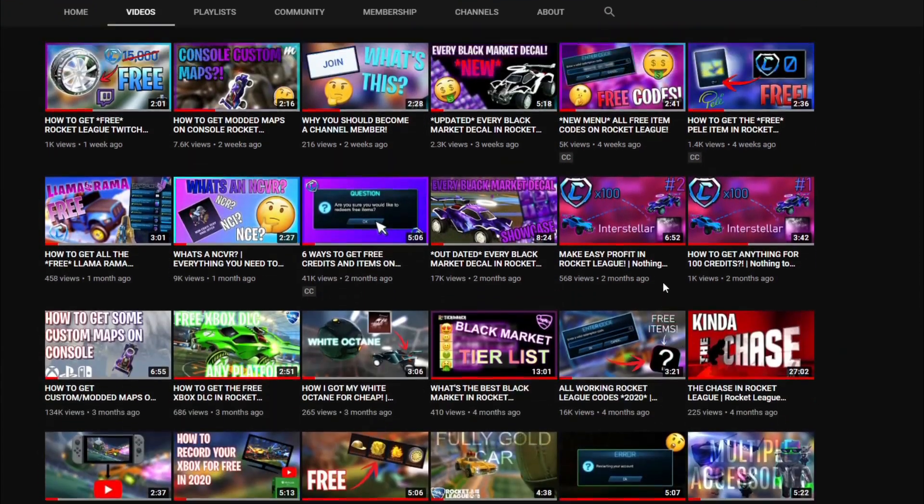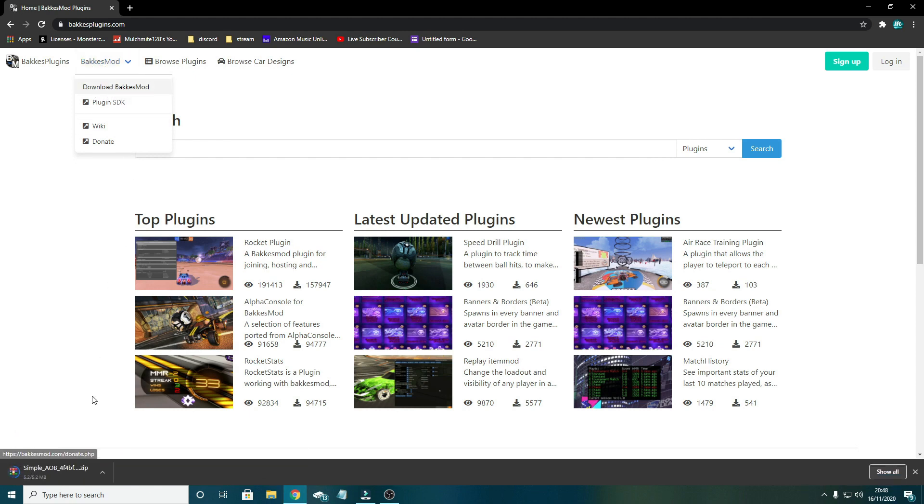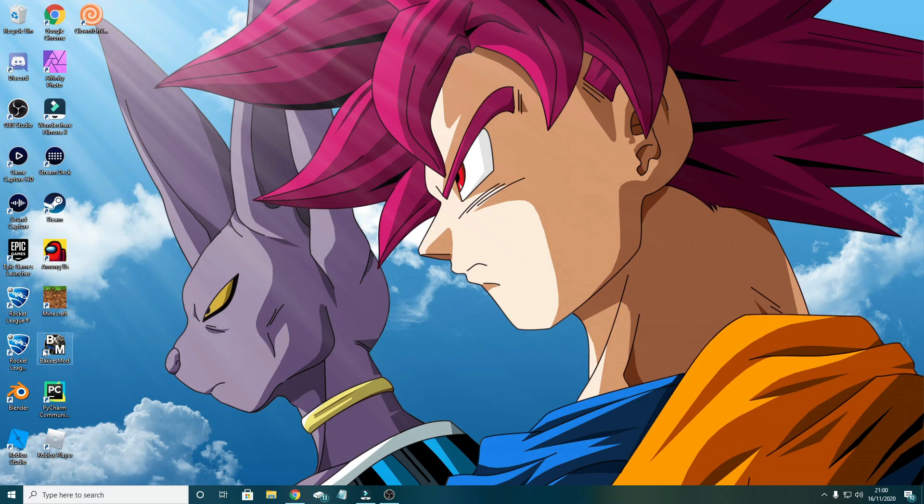Now you know a little bit about BakkesMod, I'm going to show you how to download it. You'll need to go to bakkesplugins.com, which I'll link in the description. As you can see here, there's a lot of add-ons for BakkesMod, but ignore those for now and I'll explain them later. What you want to do is go over to this drop-down menu and click Download BakkesMod. This should only take a second or two max, and a zip file will pop up somewhere on your screen, depending on your browser. I'm on Chrome, so it pops up down here.